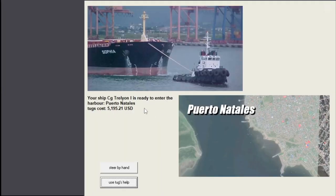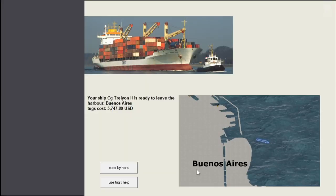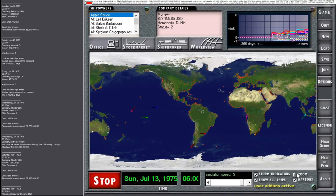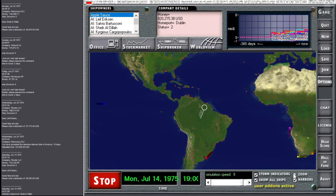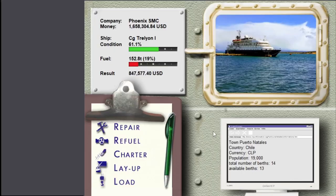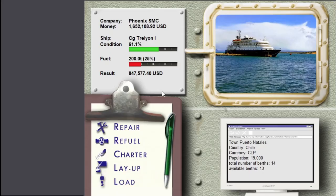Puerto Natales - right down to the south. Tug. 13 days - hurry it up. Puerto Natales - the fuel is super expensive. Made some good money though, across the Pacific. No good freight here. Let's see if there's any good freight on the western coast of South America so we don't have to travel all the way up the eastern coast like with the other ship.